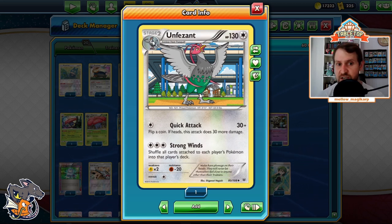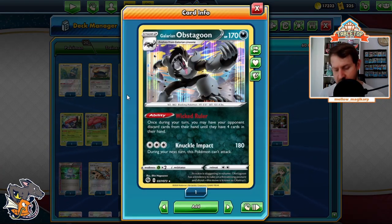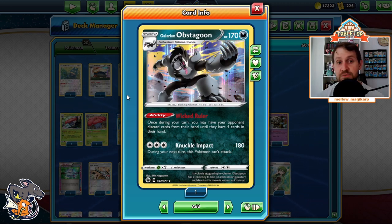Also a niche situation where we might shuffle tools back on a Garbodor to get our abilities back. We play a Galarian Obstagoon — it has the Wicked Ruler ability, a cool ability, but Sander has said it's not in here for the ability. I've seen people say otherwise, but that's not true.